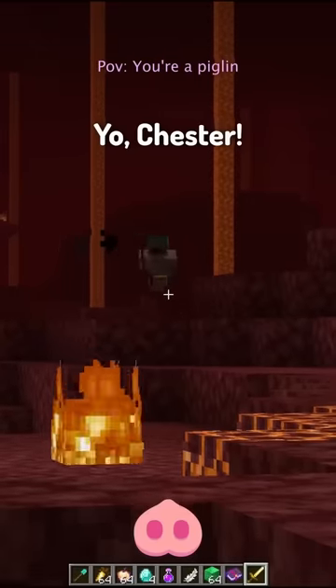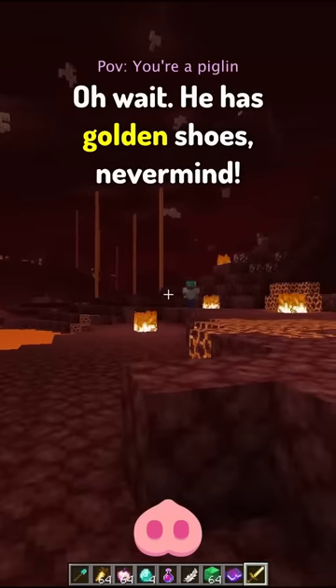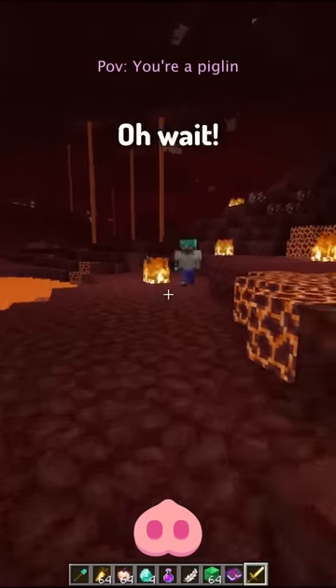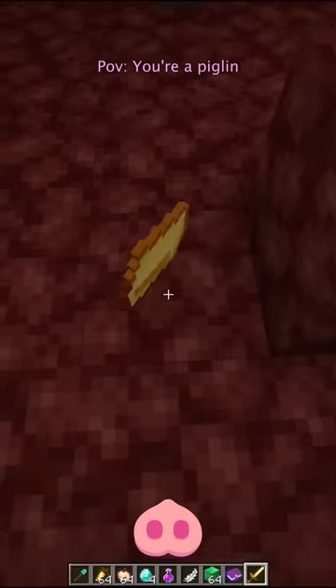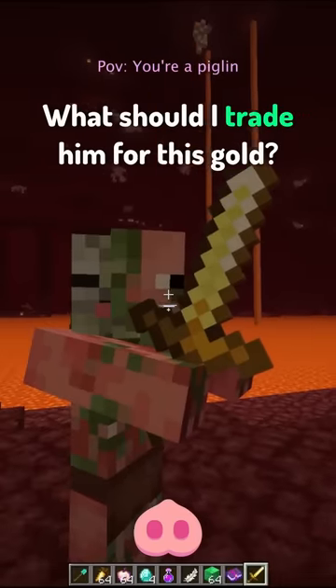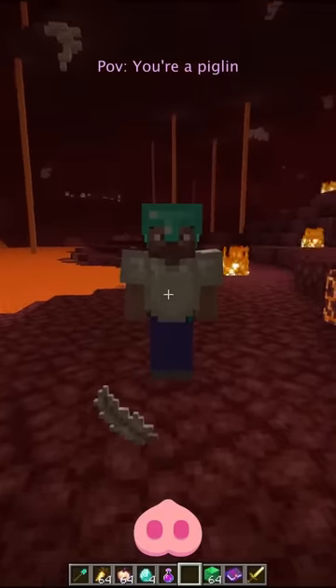Piglin. Yo Chester, who is that? Look, we gotta attack him — let's go! Oh wait, he has golden shoes. Never mind. Oh, he took them off — he's dead! Oh wait, I smell gold. Do you smell that? Oh, he has gold! Yo Chester, what should I trade him for this gold? Oh, I know — look, here you go man.